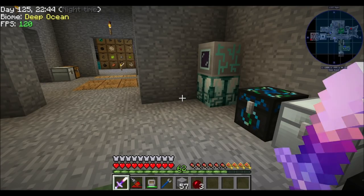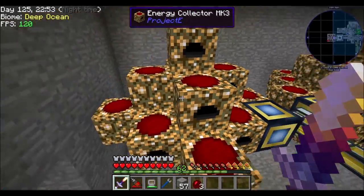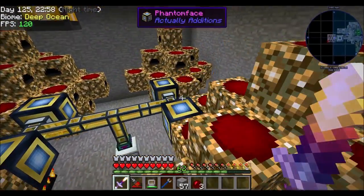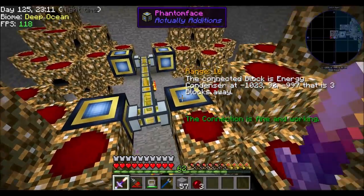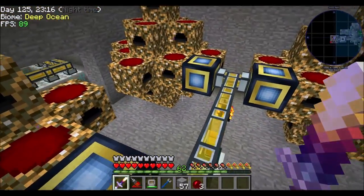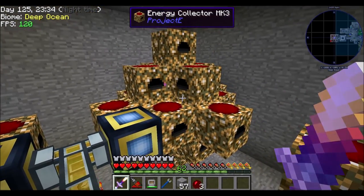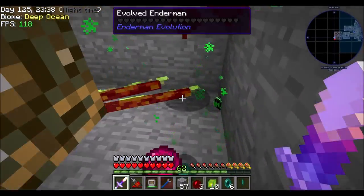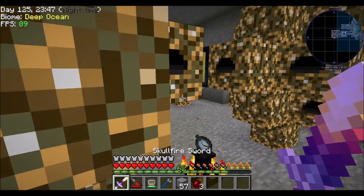Hello everyone, this is DireWolf20 and welcome to episode 33 of DireWolf20's Stoneblock series. Last episode we had a little bit of fun with some power flowers - that's what we set up last episode. We did something different than I've ever done before, because back in the day with Project E or Equivalent Exchange 2, you didn't have access to blocks like the Phantom Face. This changed the way that power flowers can work, because then we can have the chest in the middle completely and entirely surrounded by anti-meta relays and collectors.